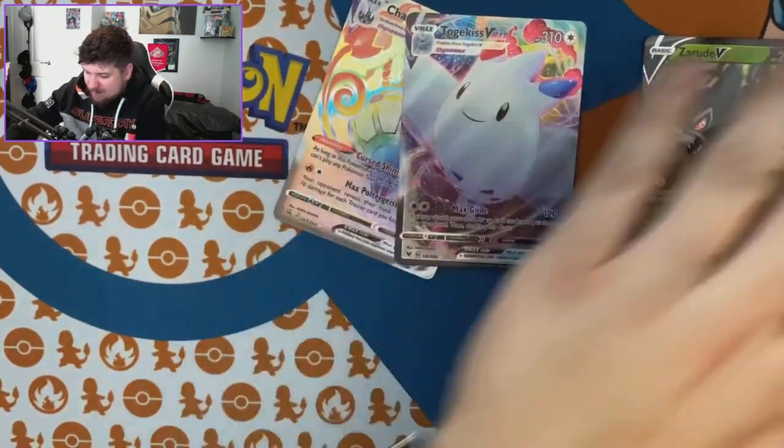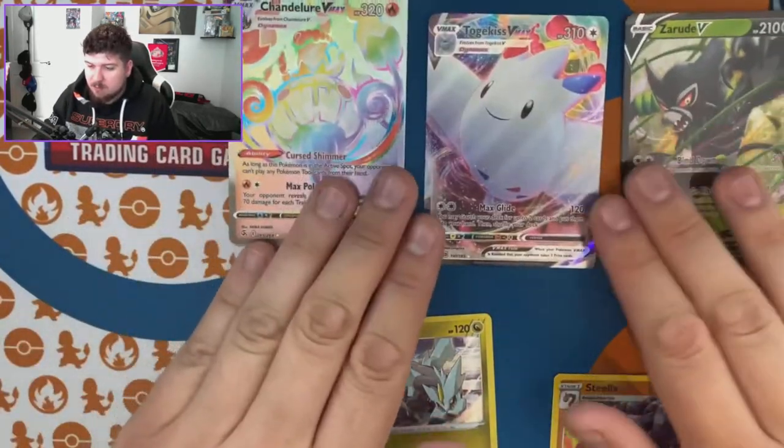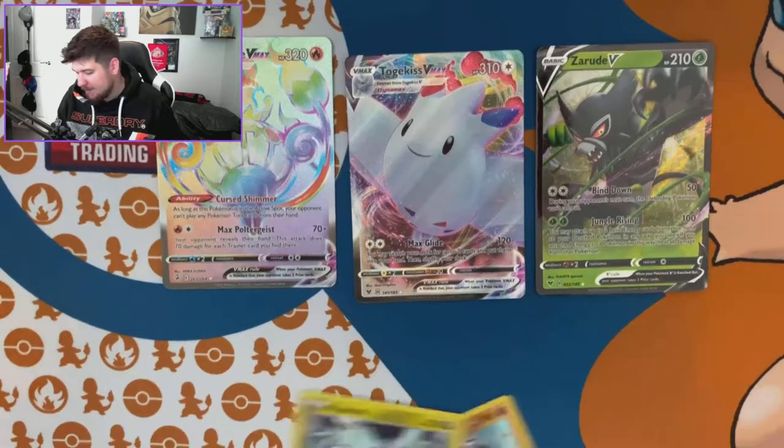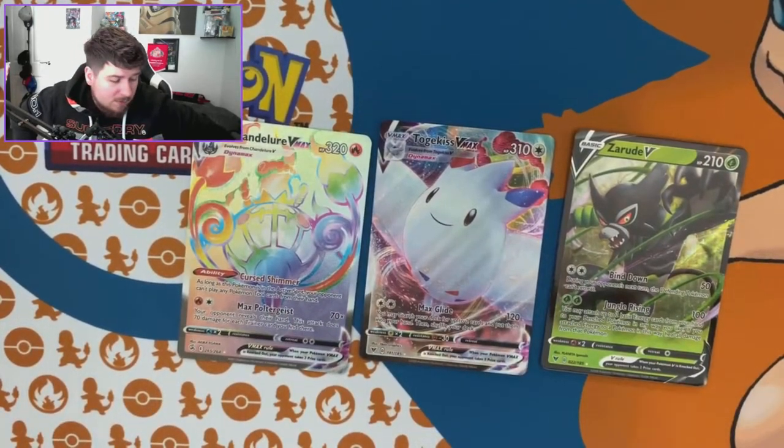So we've got five technical hits out of all those packs, but really only three actual hits — the Togekiss V-MAX, the Rainbow Chandelure, and the Azurill V. Pretty poor to be honest, but it is what it is. Until next time!